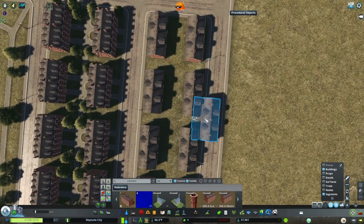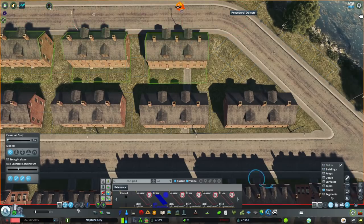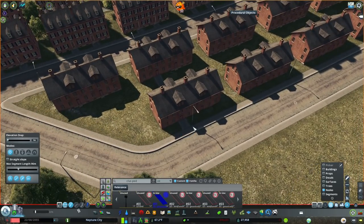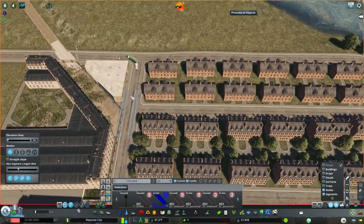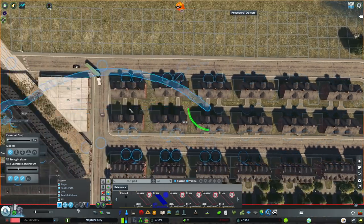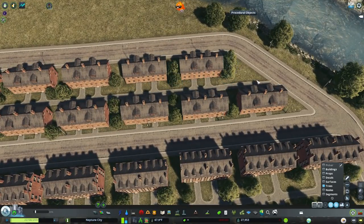Building some more of this housing and what have you. I really like the way these end up looking with paths kind of running through them — through the doors on each side — and then one path running down the center of the whole shebang. It ties them all together in a way that's really nice and kind of gives it this very military-esque sort of look.